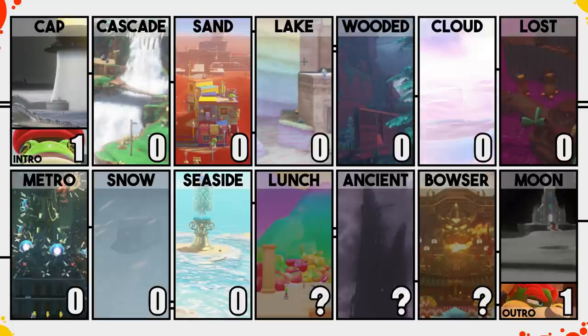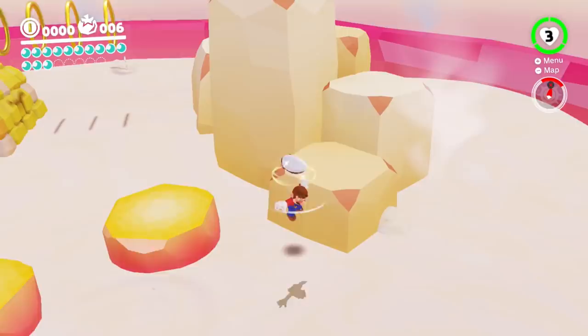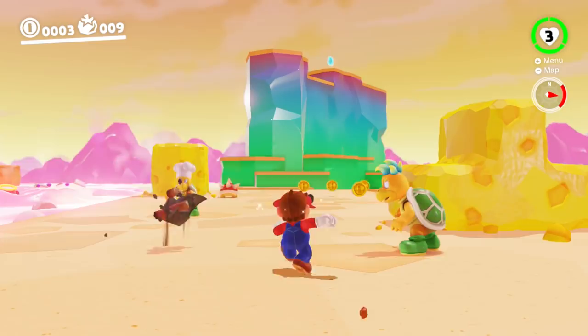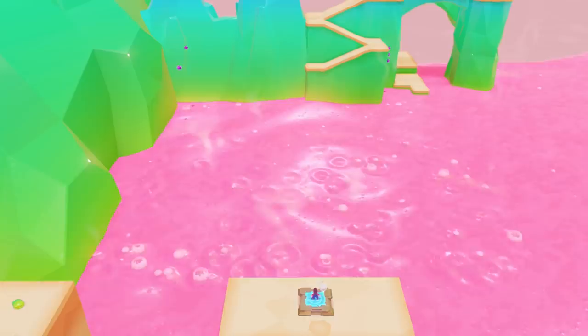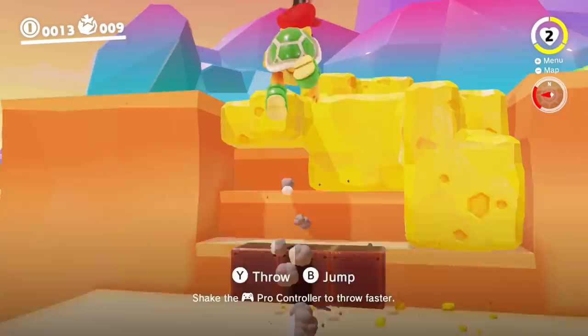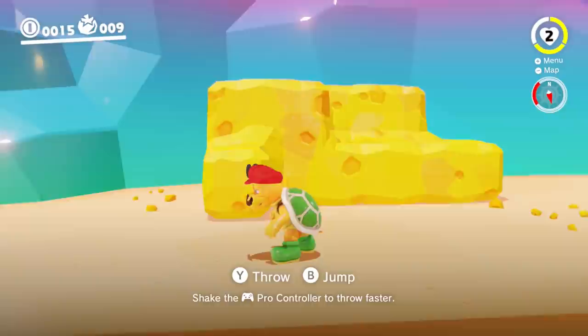Next, the Luncheon Kingdom. Our first objective here is to grab the multi-moon on top of the volcano. This section is troublesome because we are supposed to mind control a Hammer Bro, since only they are able to remove cheese blocking the switch that raises the path towards the volcano. Sadly we aren't able to move as a Hammer Bro or throw pans far enough - we just can't get the pan bro close enough to the switch without the left joystick. Luckily there is a way to solve this.